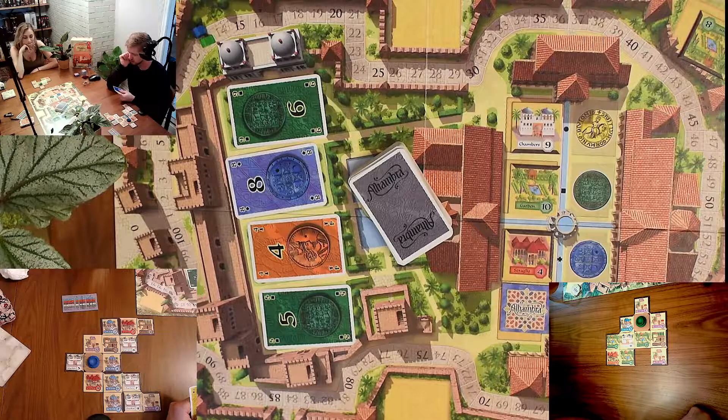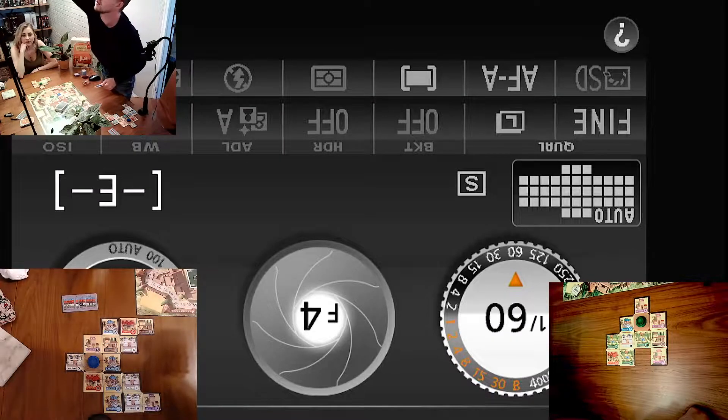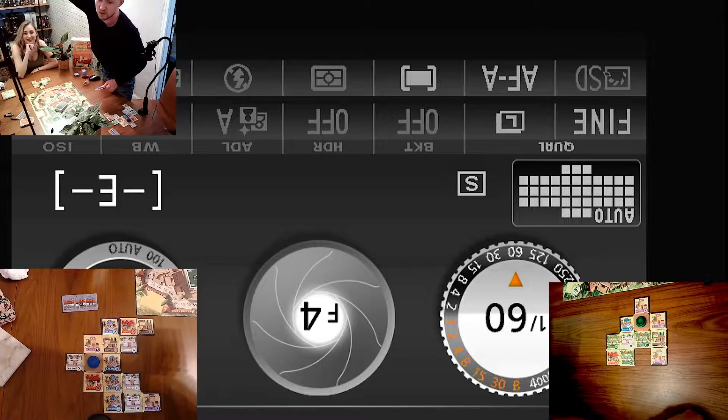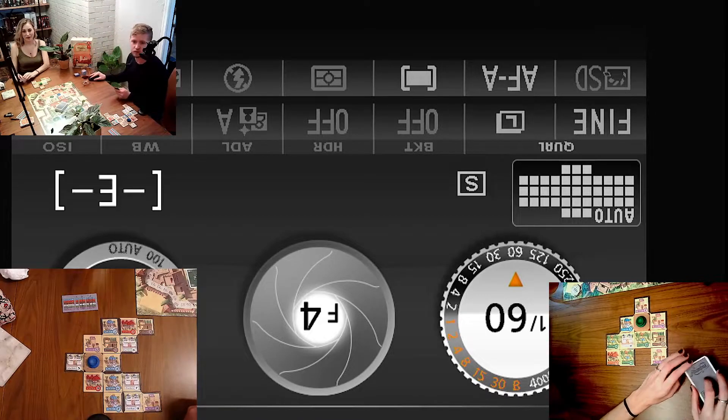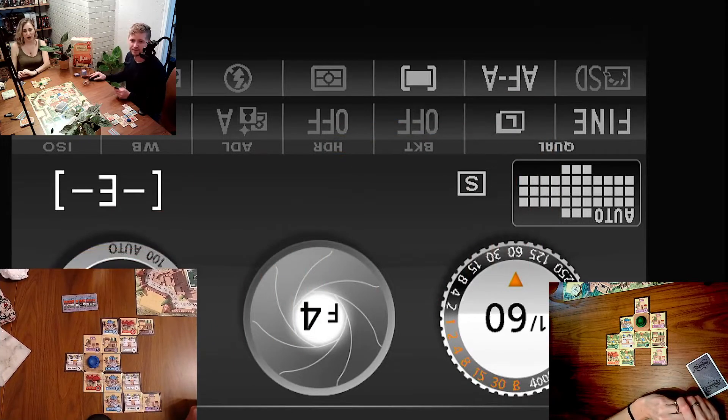Wyatt continues his EC turn, looking at options. Suddenly the camera experiences technical difficulties — the battery is low. They pause the game and recording to take a quick break.